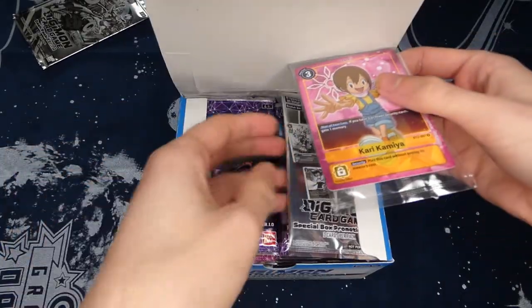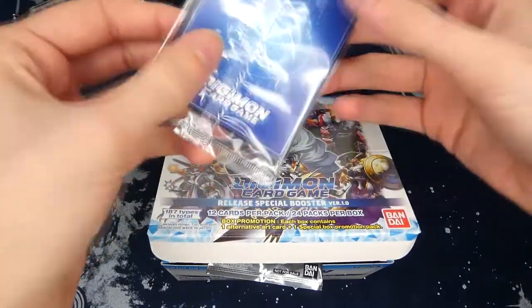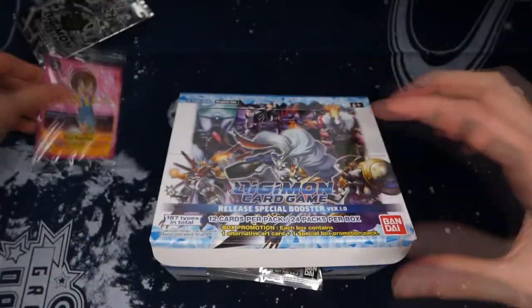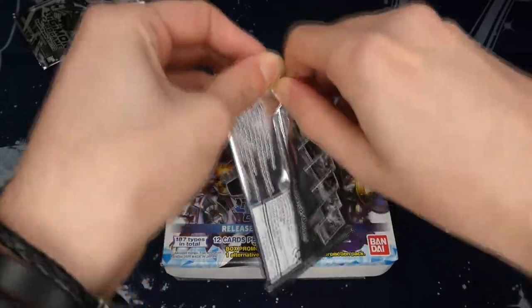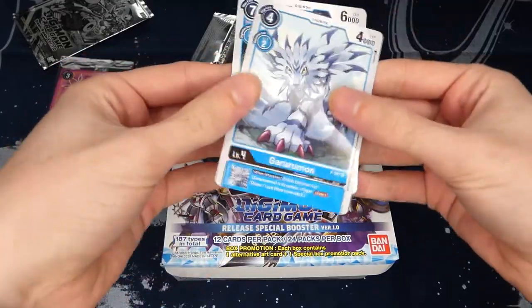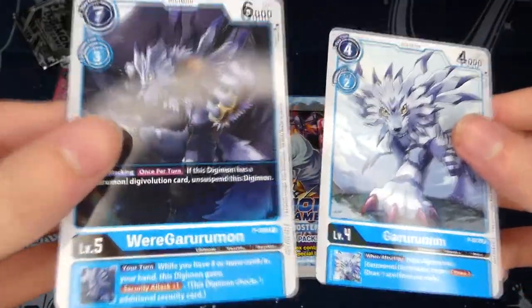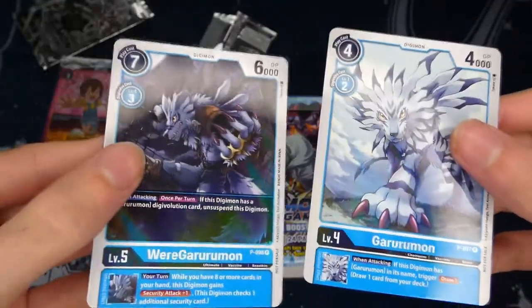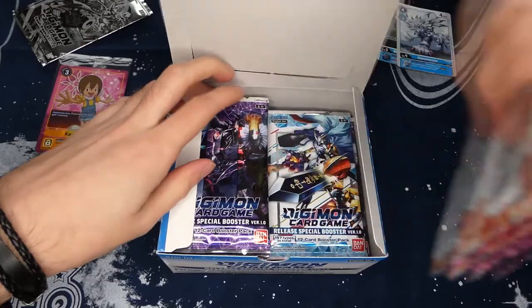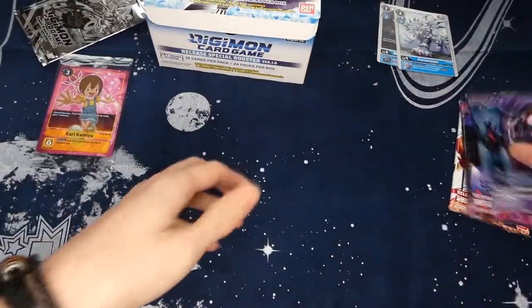I know that Omnimon is probably the best card in the set, and ShineGreymon is on the booster box but not actually in the set, so we won't be disappointed by that. We've got the box stopper — we got the Kari, which is pretty cool — and then we have an additional pack. We got a cool Garurumon and WarGarurumon. Not sure if either are good but they're cool, so I'll put them to the side.